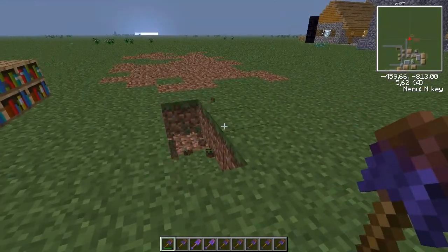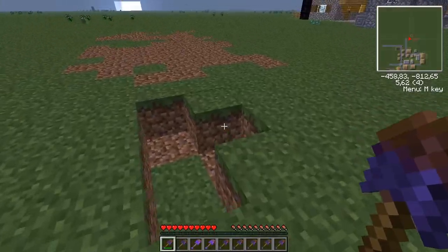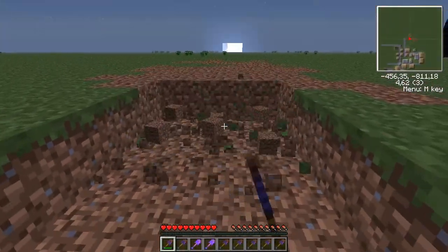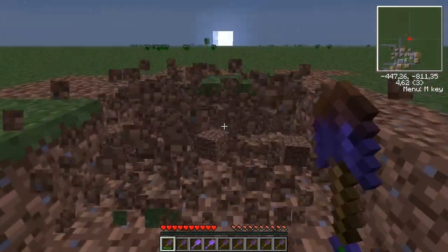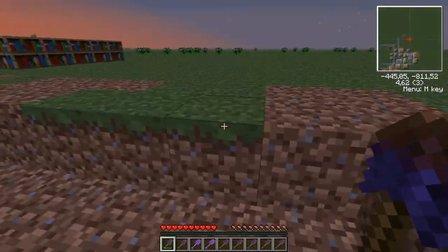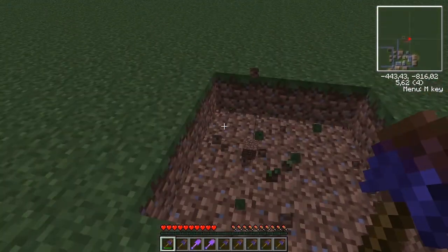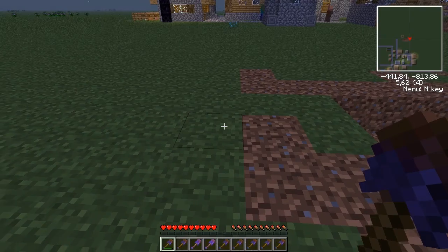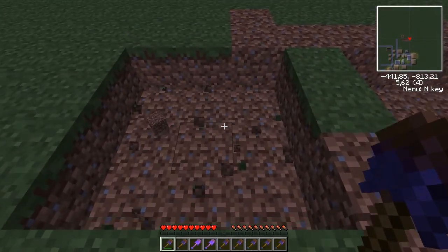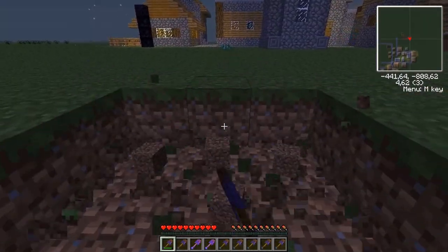Its special features — its digging is a special feature at least. It doesn't work in Creative, but as you can see it mines a lot faster. It's because it mines a three by three area. It will also try to suck the items toward you, so you don't miss anything.